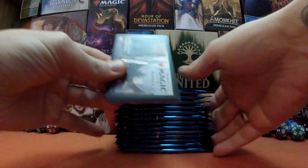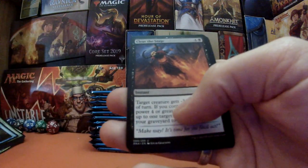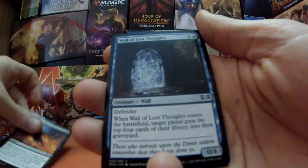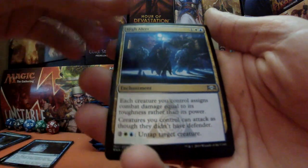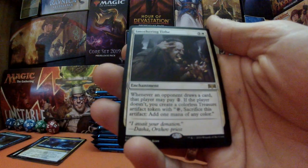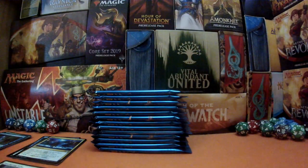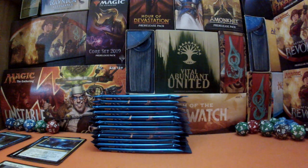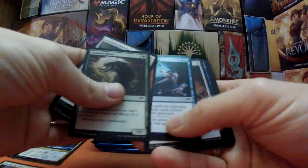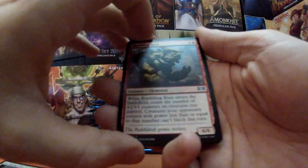I was very pleased with my foil rare from the previous box — it was exactly what I wanted, so good! We start off with Clear the Stage, Wall of Lost Thoughts, High Alert, and Smothering Tithe, which I don't believe I got in the other box. We also got a Simic guild gate and a spirit token.